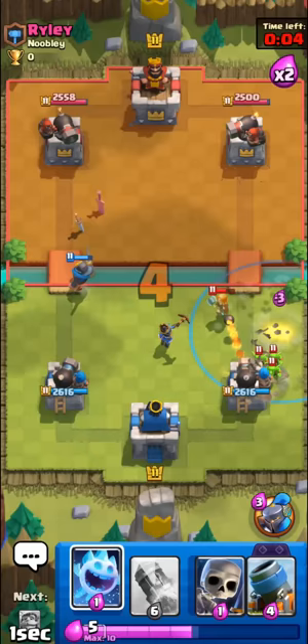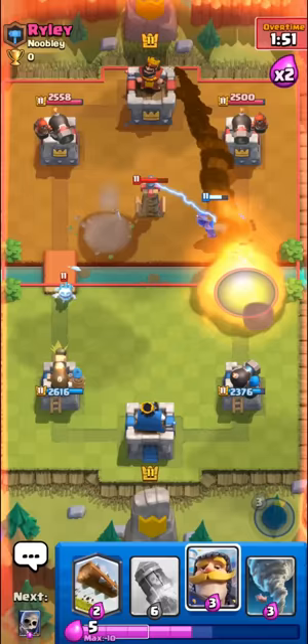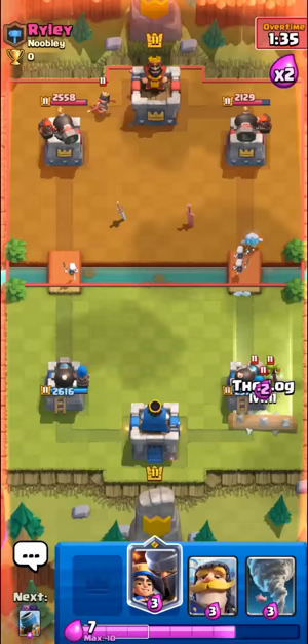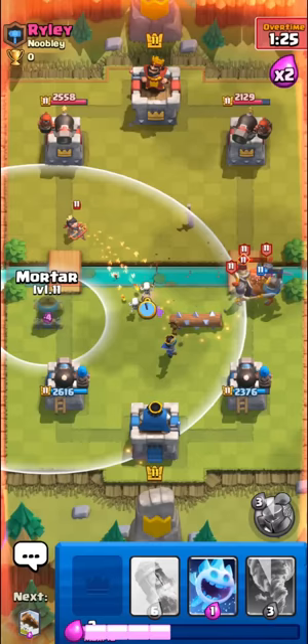I do hope guards end up getting a buff. Going for the tornado — the tower is so slow it's kind of hard to counter goblin barrels sometimes if you don't just log or spell them away. We kind of have to rocket now, we need some damage. It might just be a rocket cycle match at this point. He's gonna try to get our little prince into his valkyrie.